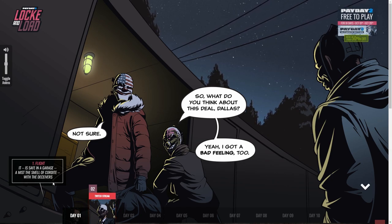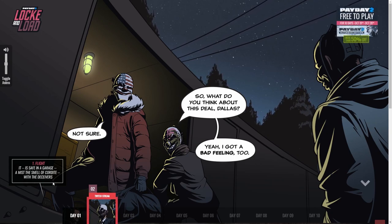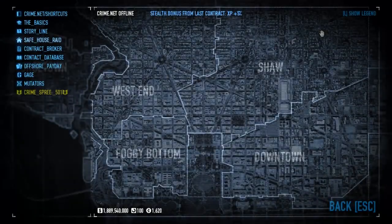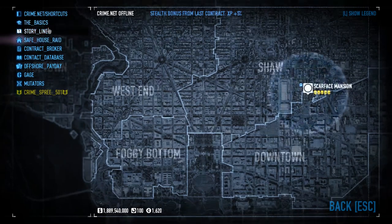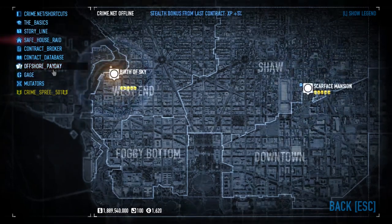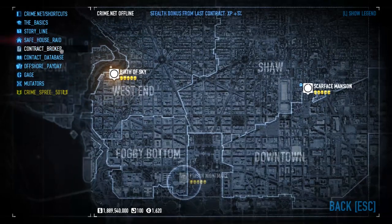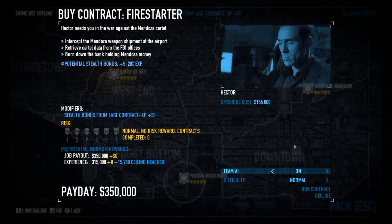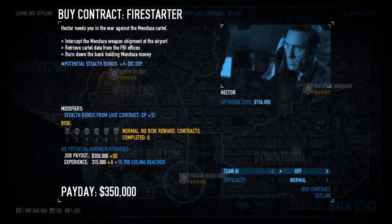If you want to figure it out yourself, skip around. I'm gonna tell you exactly how right now. In order to find the weapon mod and unlock it, you want to go to Contact Broker — Hector obviously — and Firestarter. You can play it on any difficulty, it doesn't matter. You can play Team AI on or off. You don't need to finish the heist; as long as you pick up the item, it's gonna be unlocked for you.